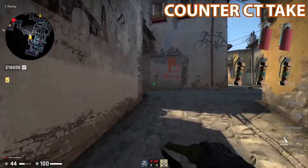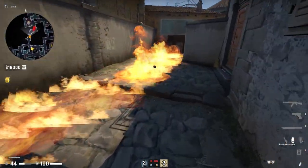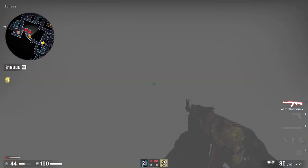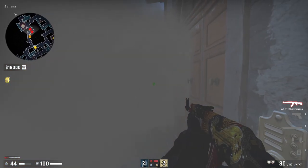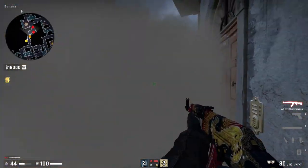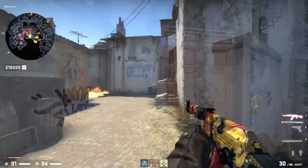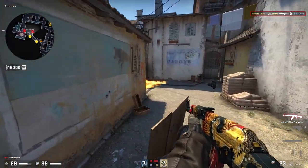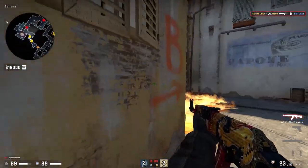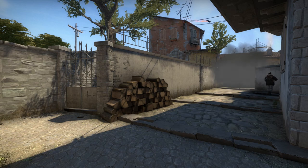This is technically a standard take but with a counter built into it. If you're taking banana control and you see double mollies coming, just smoke top molly and play right behind it. Wait for the smokes to fade, and as soon as it's about to, molly the corner, flash high, and retake car on them. This will make the CTs waste their utility thinking they're about to take banana, then they get interrupted and pushed back — easy.